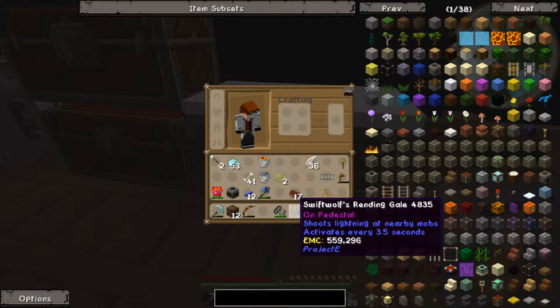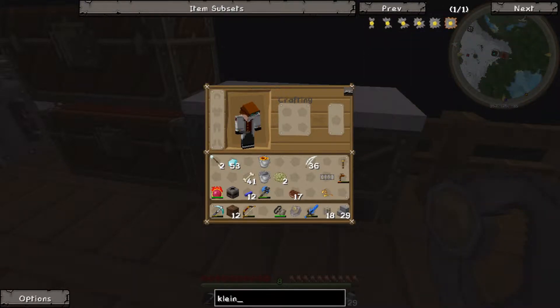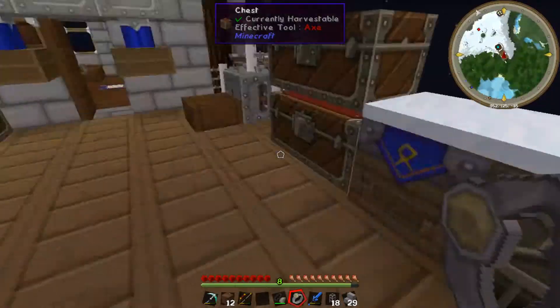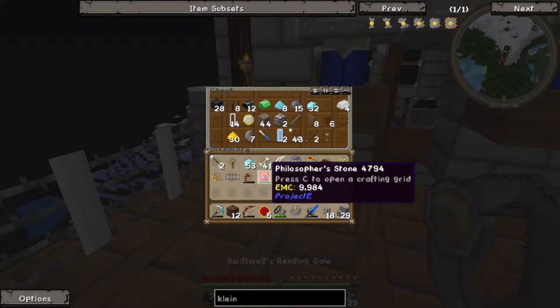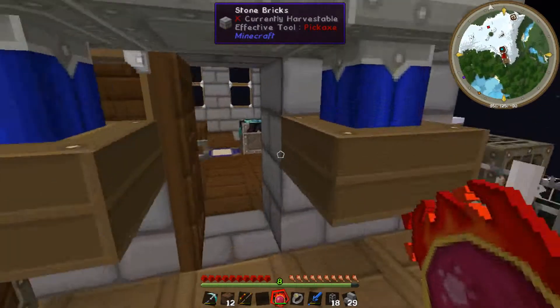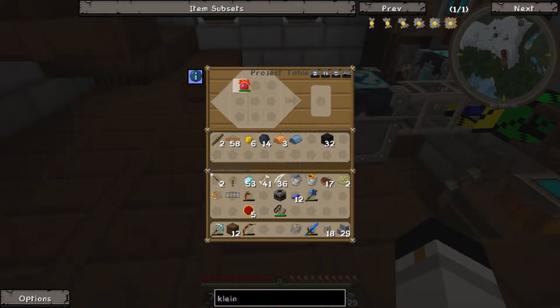It apparently does nothing — I think that's because we need a Klein star to work with it. Klein star — we need mobius fuel and diamonds. I'm sure I have mobius fuel here somewhere. I have alchemical coal, but I can make mobius fuel out of it. I need a crafting table. Mobius fuel — there we go. Give me back my philosopher's stone. Now if we stick that there...